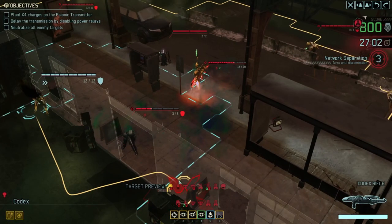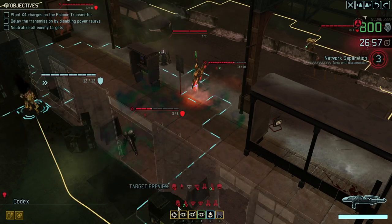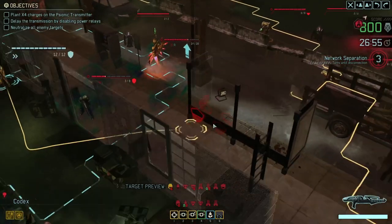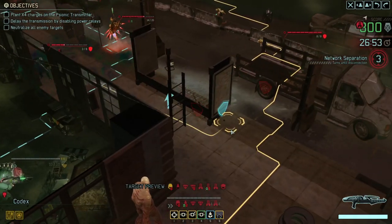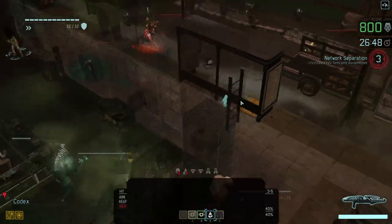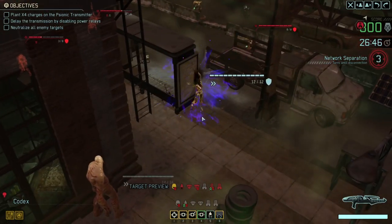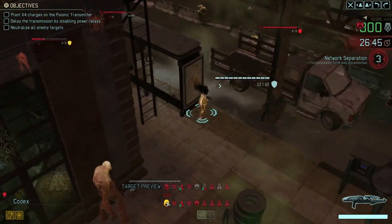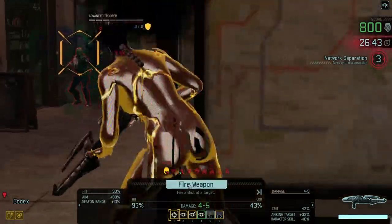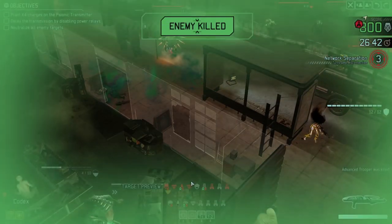Next we have the codex with the soldier out here. I think it's probably worth trying to kill him. If we move the codex to here they'd have a flanking shot on that soldier. Let's teleport to there and then shoot the soldier because the teleport is something the codex can do every single turn - they're really, really mobile. Moving to there - we've got a 93% on that, a very likely hit, and if it hits it's going to be a kill. Bang, there we go - and a crit as well, such a waste of a crit, but never mind.